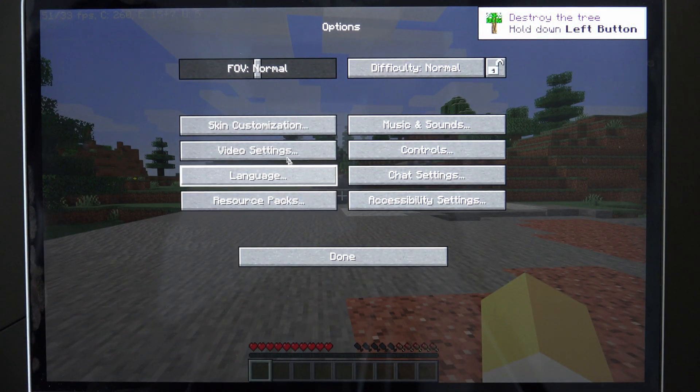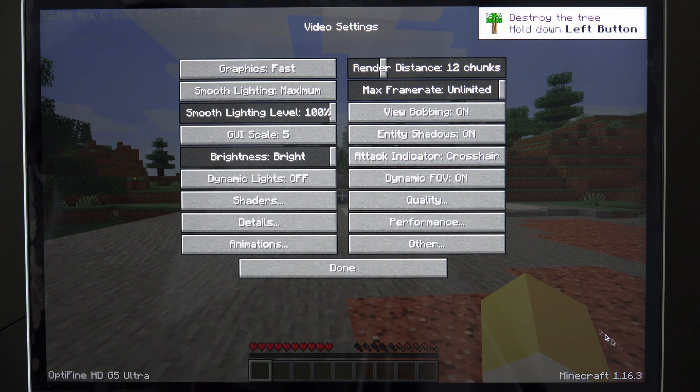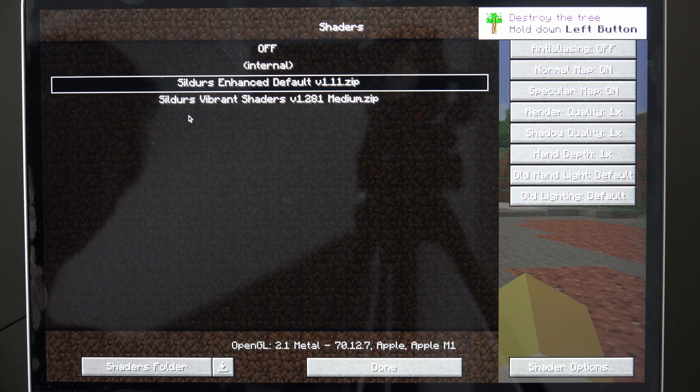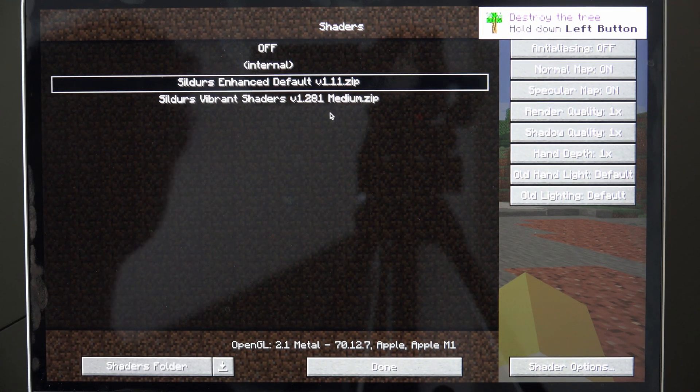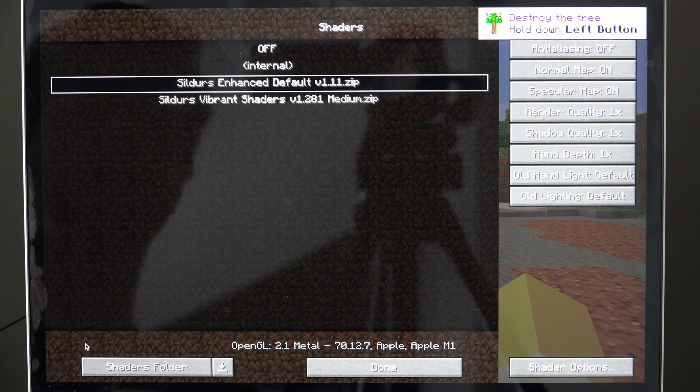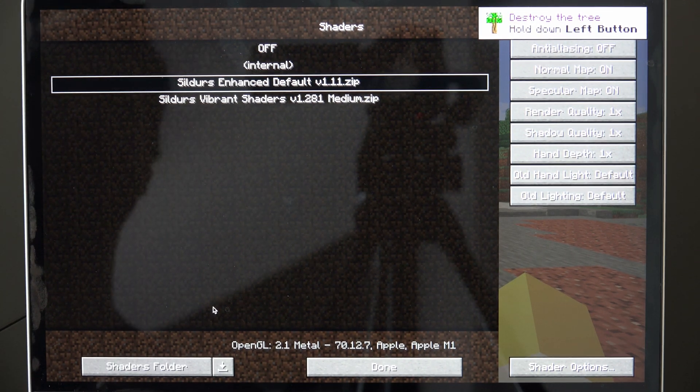I updated Minecraft since the last video so I'm running on 1.16.3, and I tweaked a little bit of my settings — my graphics are on fast. If you're curious about what settings I used, I can definitely share that in a text file. So let's go into the shaders folder. I'm using Sildur's Enhanced Default version 1.11 because I tried four shaders and only this one worked. The others would just crash, or the game would entirely crash, or I'd get a black screen with something like an 'invalid composite 1' error. So for now, this is the only shader I know works on the Apple Silicon M1.